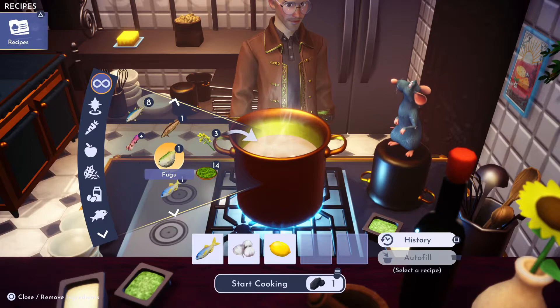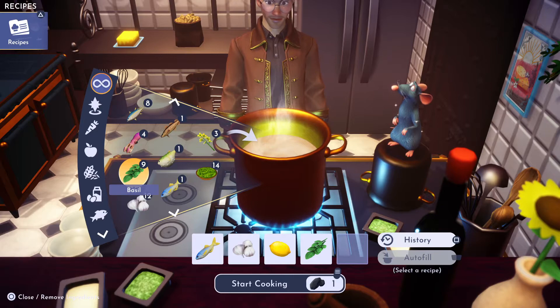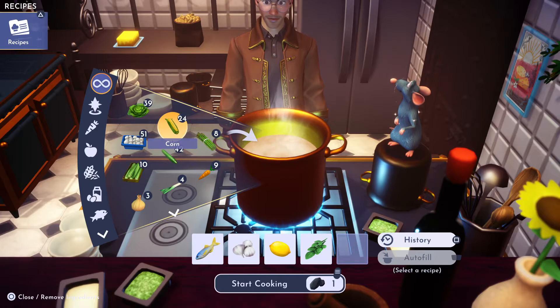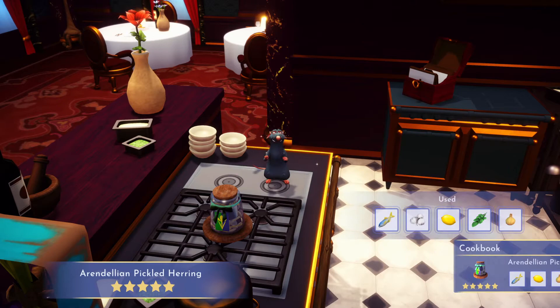So I'm going to go with a hot spice. I have an onion — I need to add that in there too. You get those from Goofy's stall, as I mentioned. There we go. And then cook it!